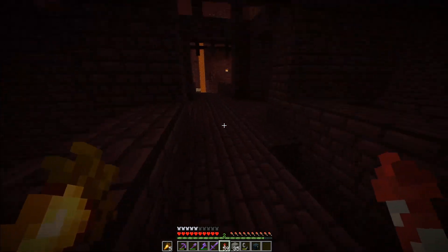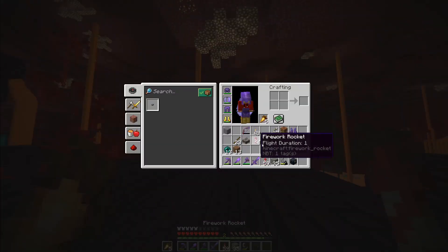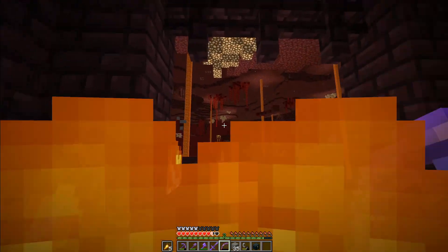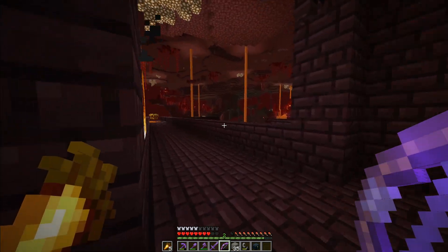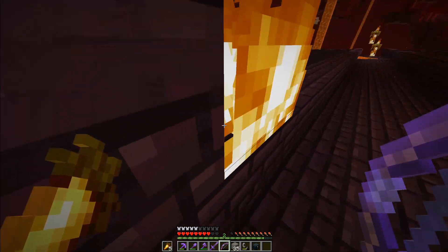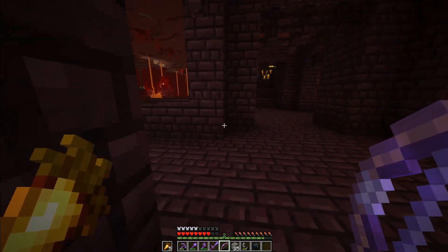We must be at a mob cap or something. I don't know where all the mobs are. So I am going to attempt to transform this area — and there they are, we're getting lit up — into some kind of wither skeleton skull farm, and potentially also a blaze rod farm. I don't know if it's easier to build them together or separate, but I definitely want both of those materials. We'll see what we're going to do.